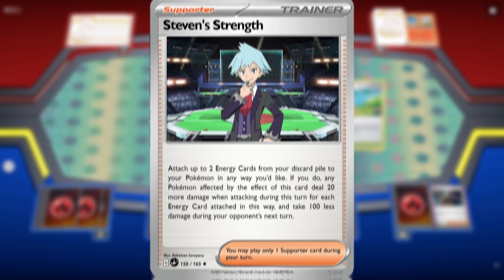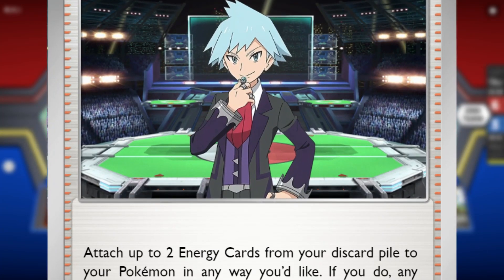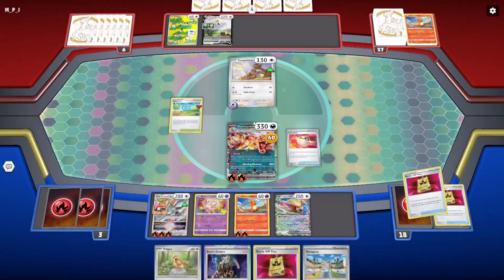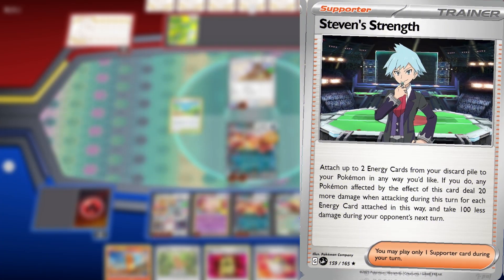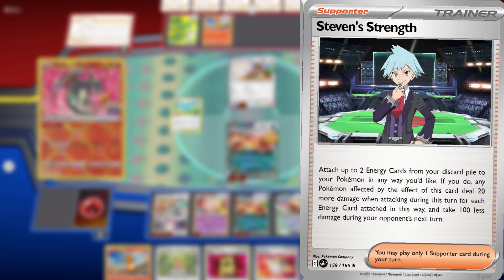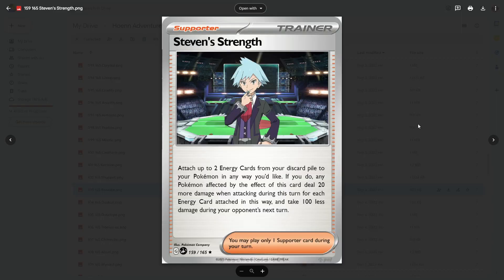Another card that I made too busted is Steven's Strength, which allows you to attach two energy cards from your discard pile to your Pokemon in any way you'd like. Energy acceleration is a big thing because you can only attach one per turn. It also has the added effect of having your Pokemon deal more damage with attacks as well as take less damage during your opponent's next turn, making them effectively unkillable in the right situations. This card would be disgustingly broken and poorly designed from a balance standpoint — this card would be like 11 out of 10. It's another case of Yu-Gi-Oh syndrome where you keep adding stuff because you think it's bad.